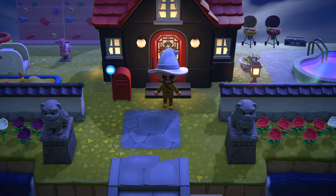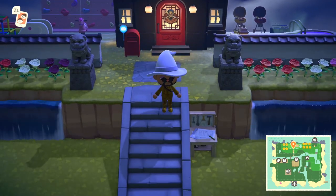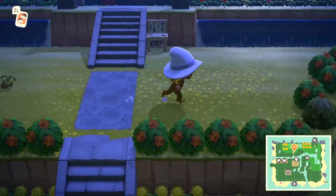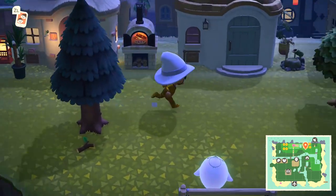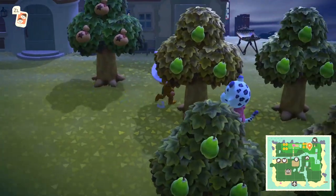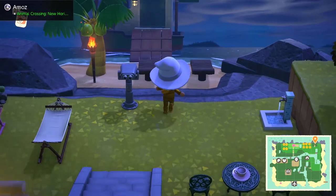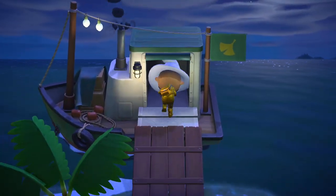After you make your purchase, go ahead and time travel one day forward, picking a specific time. In my example, I'm picking 8:30 PM because I know unequivocally that Crazy Red spawns at 8:30 PM for me. Once you're one day forward, go ahead and check your mail, grab the stuff that Crazy Red sent you, open it, put it in your pockets — do whatever you want.